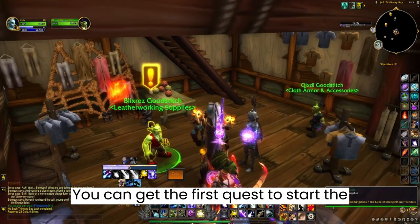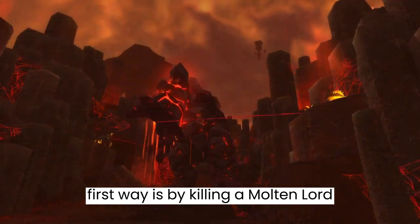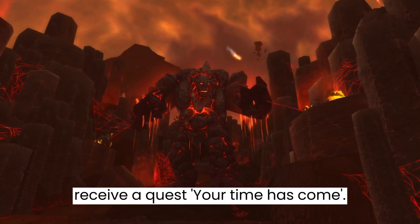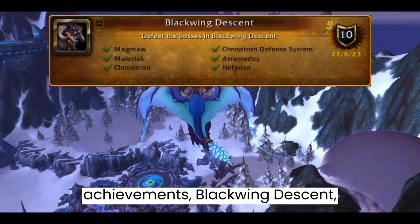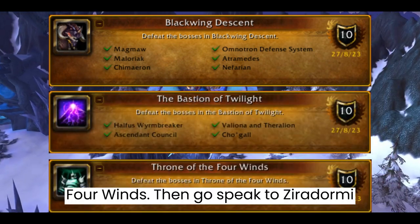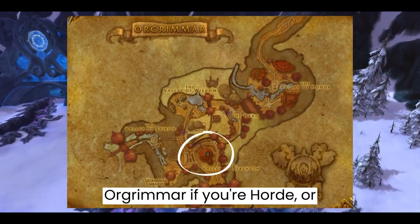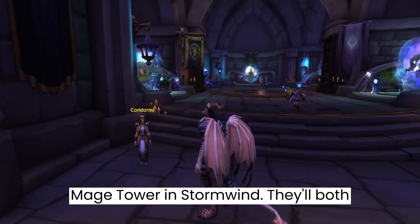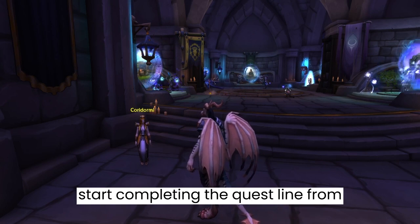You can get the first quest to start the questline in one of two ways. The first way is by killing a Molten Lord inside Firelands and you'll automatically receive a quest 'Your Time Has Come.' The second way is by completing three achievements — Blackwing Descent, the Bastion of Twilight, and Throne of the Four Winds — then speak to Zeradormi inside Grommash Hold in Orgrimmar if you're Horde, or Koradormi inside the portal room in the Mage Tower in Stormwind.